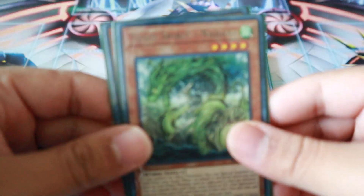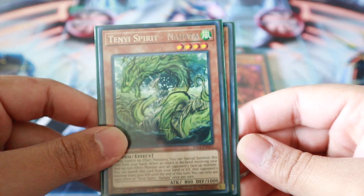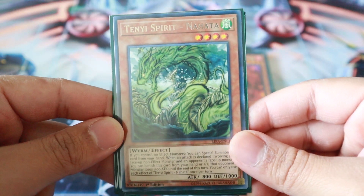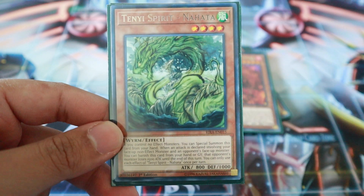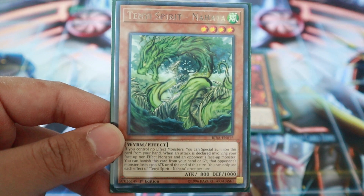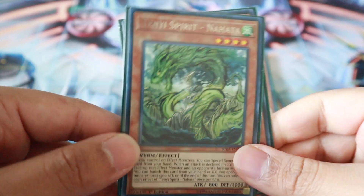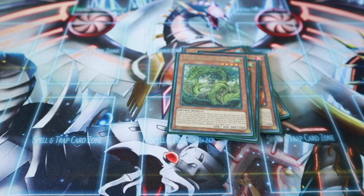I also played two of the Nahara Spirit. This card is okay — very situational. Whenever your non-effect monster is battling, you can reduce the attack of the opposing monster by 1500. It works in situations, but I only play two and I do only want to play two, not three.